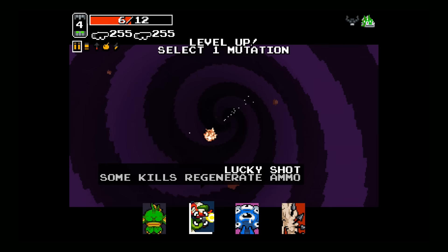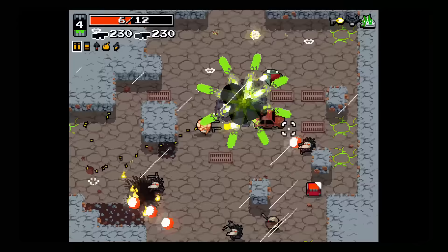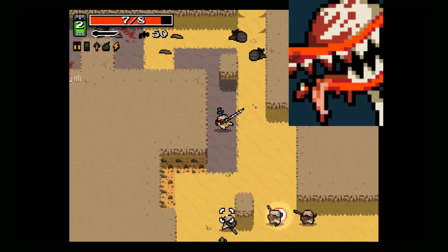The first three categories concern ammunition and hit points. First is the ammo category. Back Muscle lets you hold more ammunition, while Lucky Shot and Recycle Gland give you a chance to regenerate ammunition when killing or hitting enemies, respectively. Stocking up on these mutations lets you go for high-strength, high-ammo-consumption weapons early on without worrying about running out of juice.